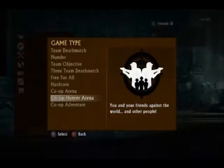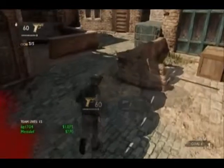What modes are available in co-op? There are three different cooperative modes to choose from. The co-op arena is a combination of several game types in one, lasting 10 rounds.